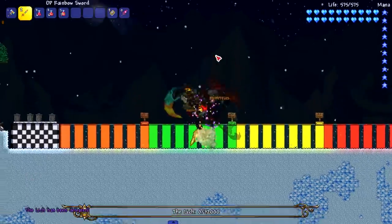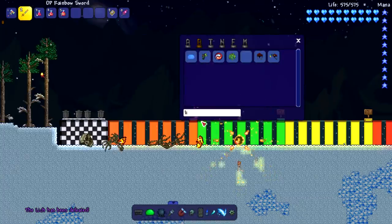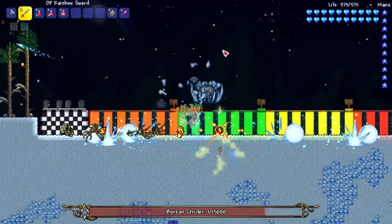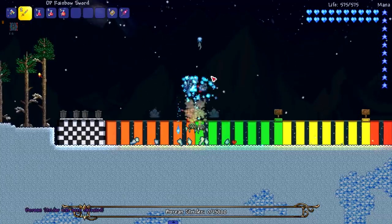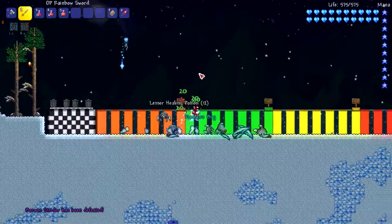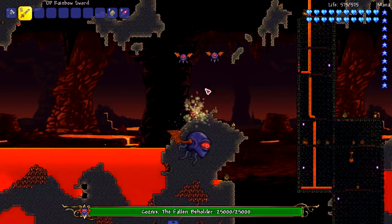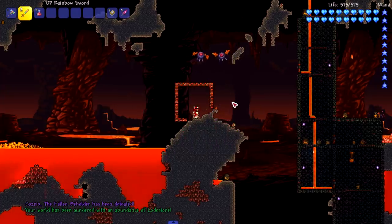Moving on to the hardmode Thorium bosses, starting with the Lich, which is like the third or fourth hardmode Thorium boss. We're on the surface so we'll also fight the Borean Strider — get him out of here. Oh, he survived a hit! He has literally one health — I'm frozen. All right, he's dead. That's another one that kind of survived. Here we are with Coznix, he's got a bumping soundtrack but he's gonna die either way — both of his phases dead in one swing.